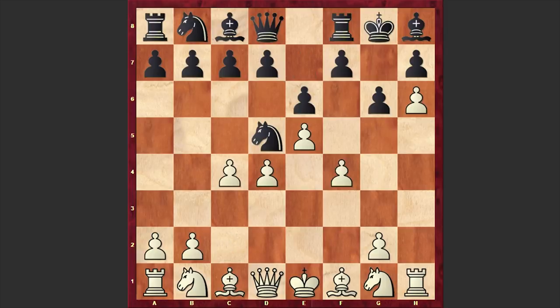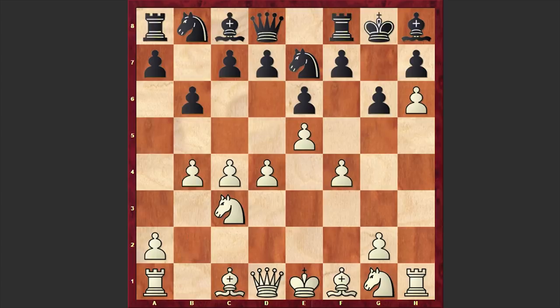This time we have c4. White pawns are simply harassing the black knight. Knight e7, knight c3, b6, this time b4, bishop b7, and a4. White is marching all pawns up the board aggressively.